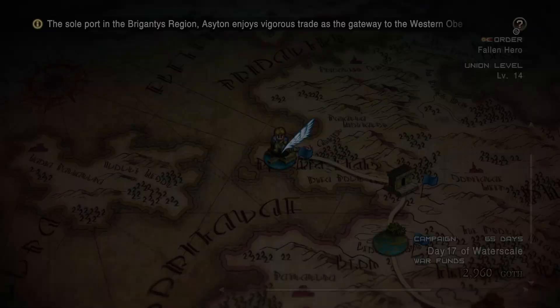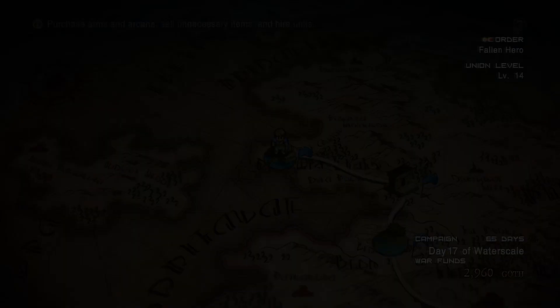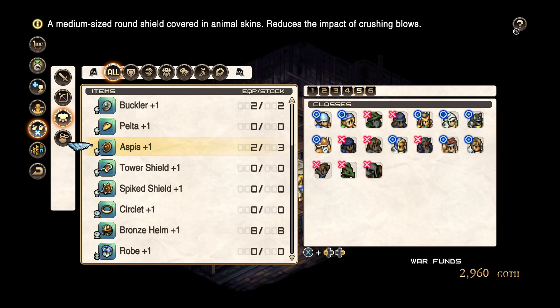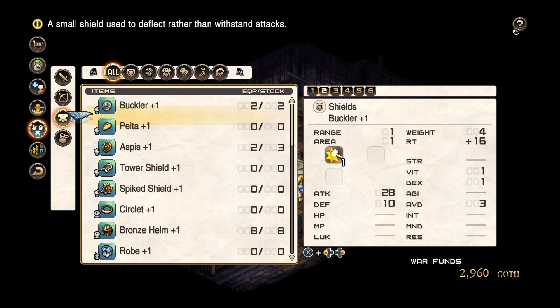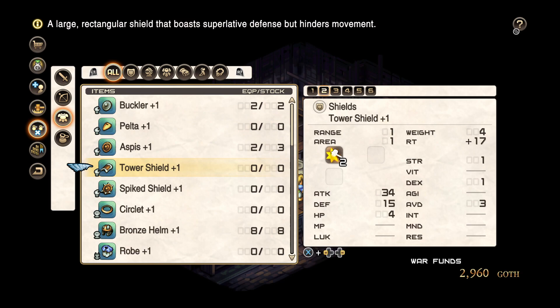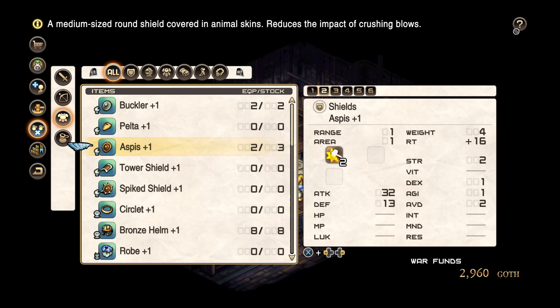I took the opportunity to look at some more of the crafting things. I don't really have much more money, but I have noticed various things. These upgrades do actually give the equipment different stats. One thing to keep in mind with our various pieces of equipment is they give different stat bonuses on the right — not just attack, defense, and HP, but also differing amounts of avoid, dexterity, and strength. The Aspis, for example, gives strength, which would be good for melee units. But these just give dexterity and not a lot of strength.